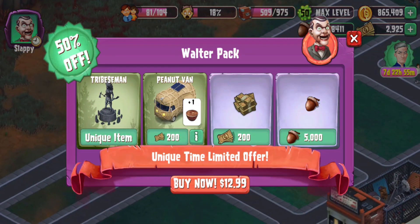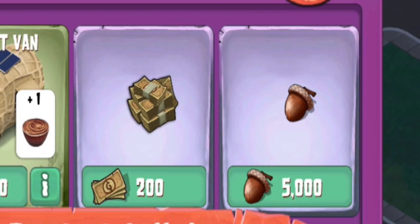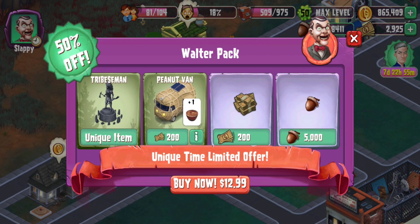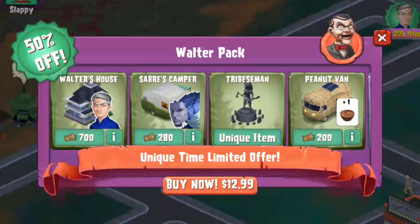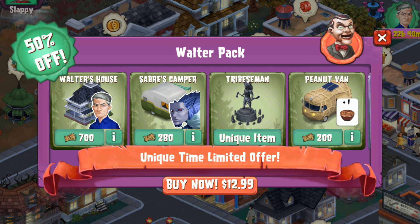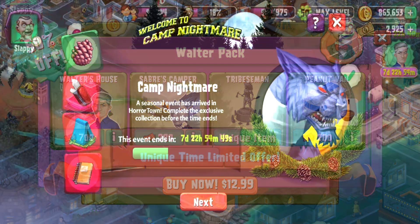Then we get a new pack — the Walter pack. We got some items here: the Peanut Van, a unique tribal statue, and some cash. It's seven days left, so basically a week. If you didn't buy Walter beforehand in his bundle, this is what it looks like. If you missed out on the Saber stuff, I would say this is actually not a bad deal, especially since Walter is ridiculously priced — I still don't understand why they cost him $700. The only two things are the two new characters exclusive, so not a bad price, I guess.